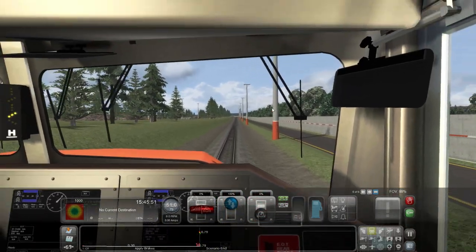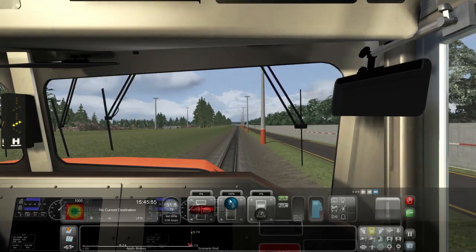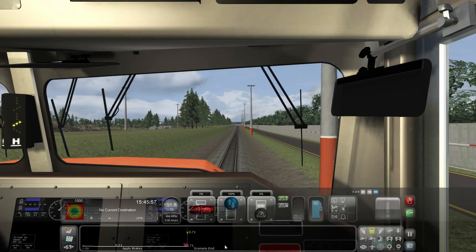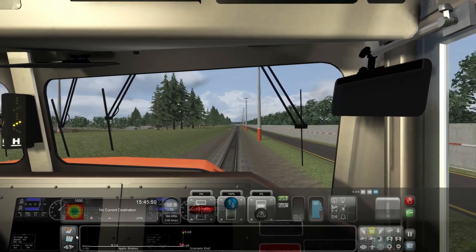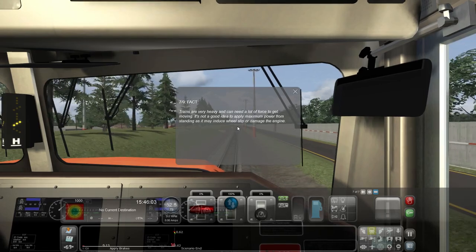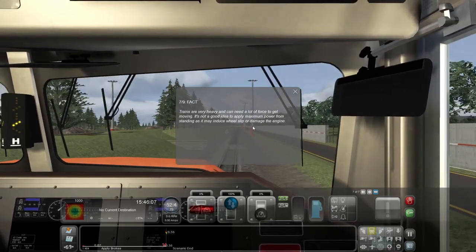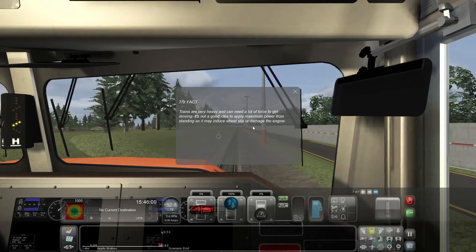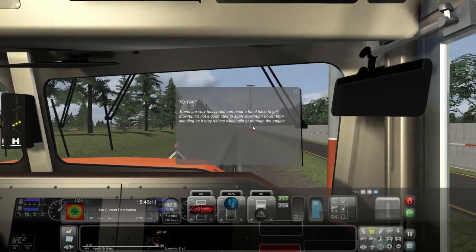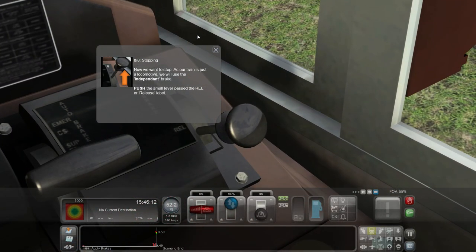Following instructions, beautiful. Once you get your momentum up, looks like you just continue on and we're ripping along here. Trains are very heavy and can need a lot of force to get moving - it's not a good idea to apply maximum power from standing as it may induce wheel slip or damage the engine. Good to know. Now stopping - this is an important bit.